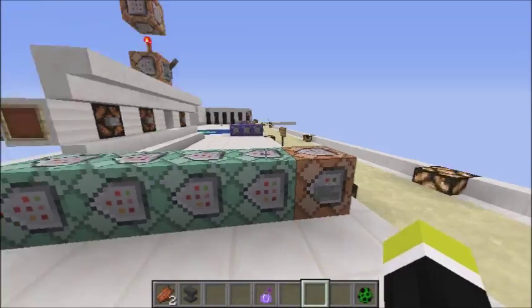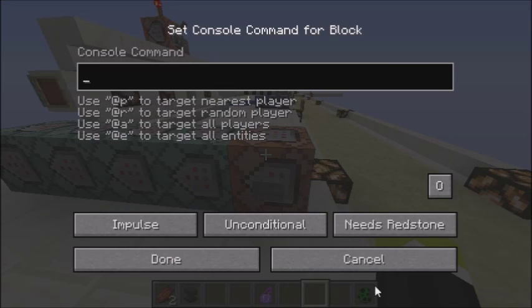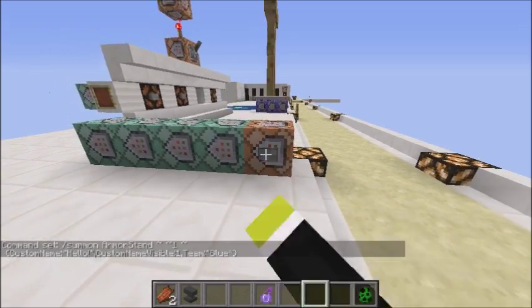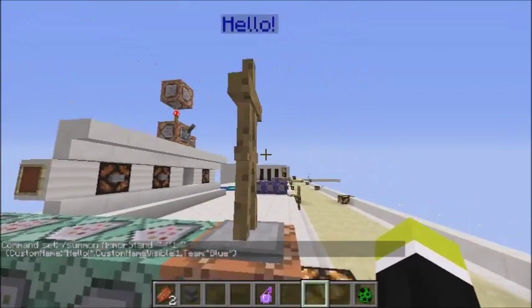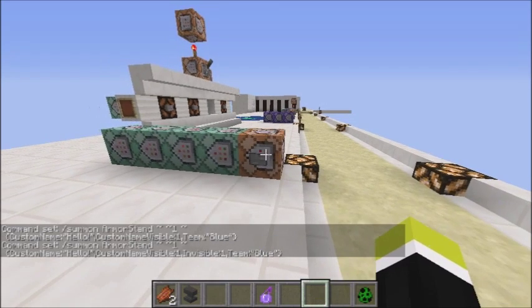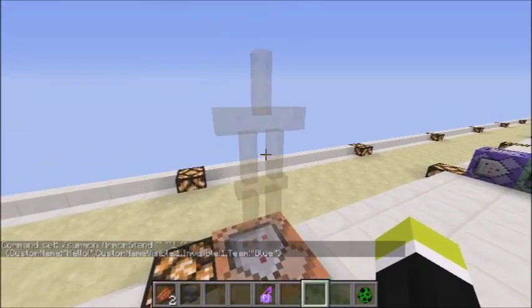Now we're going to go into making turrets and I'll show you how to make a colorful display. Here's your normal summon command — custom name 'Hello', it's visible. If you set the team to blue in the NBT data it makes the name blue. You want to make the entity invisible, and then it makes a pretty good display. Since I'm on the blue team too, you can actually see it.